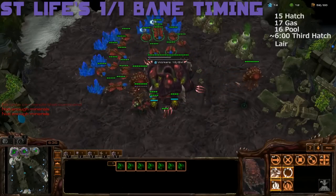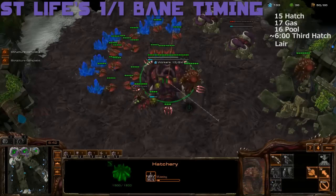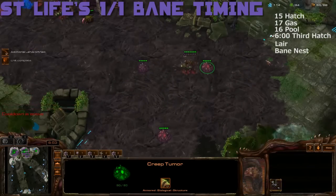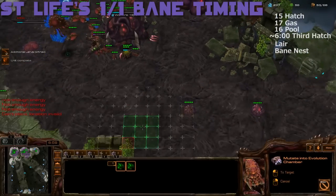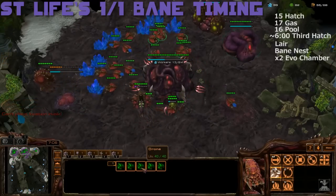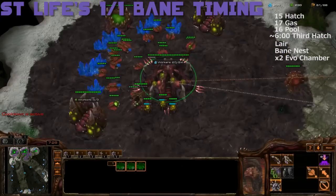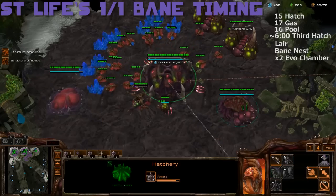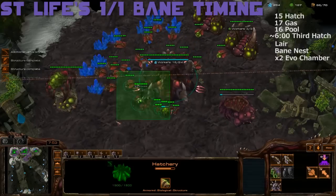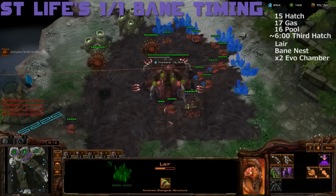With the next 100 gas, start lair and grab the third and fourth extractor. With the next 50 gas, start your baneling nest. And then with the next 50 gas, start your double evolution chambers. Once complete, research plus one melee and plus one carapace for your zerglings and banelings. After your lair finishes, start researching baneling speed as well as grabbing a macro hatchery in your base.